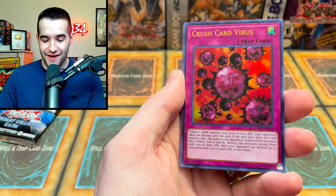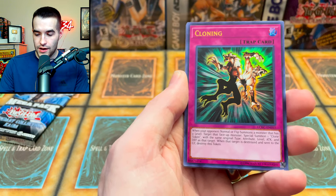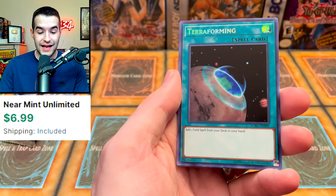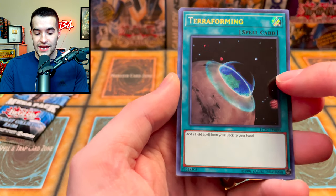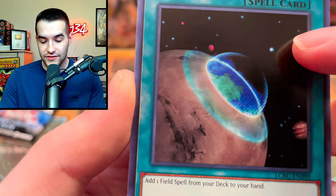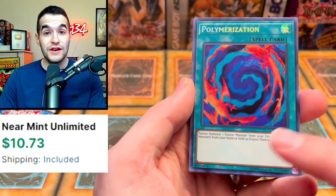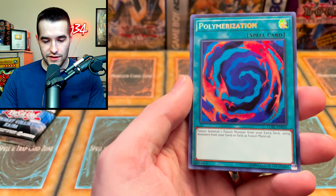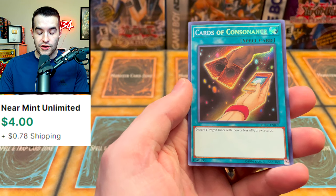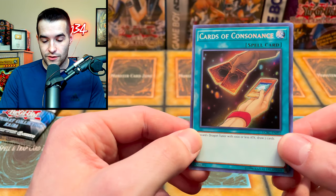There it is — Crush Card Virus! A pretty nice card; I'm sure it has value. Cloning — also nice. Secret rares: Terraforming again, some nice value as a secret rare — you can barely see the secret rare foiling except on the planet part, which is actually kind of cool. Polymerization — first edition was like $15, unlimited so it's less but still nice. Assault Core for the ABC players, and Cards of Consonance — actually a money card, not a lot of printings, highest rarity, great for Blue-Eyes decks.